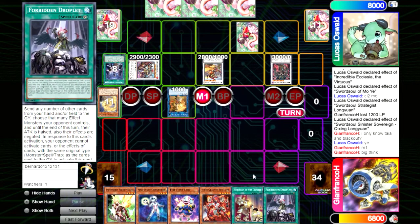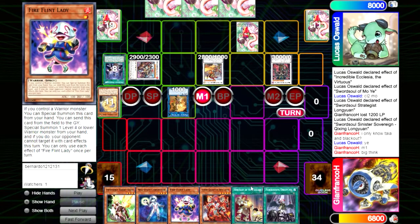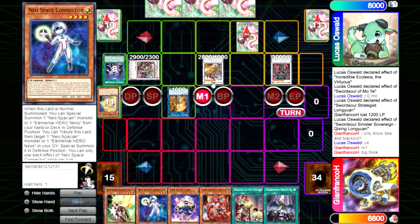If we do that, most likely we're not going to get the benefit of changing one Heritage and changing two Droplets, because it's really unlikely we summon Connector and then use Heritage. So between these two options, using Heritage is safer because it's guaranteed advantage, whereas the Connector play depends on them taking the bait and negating.